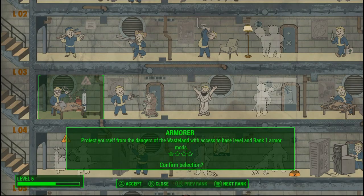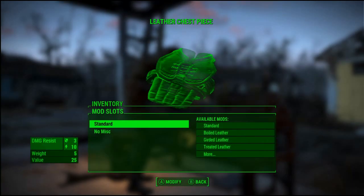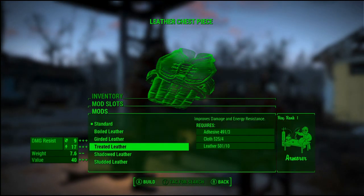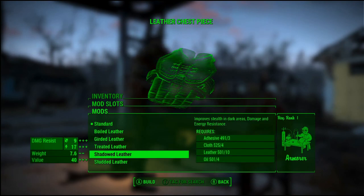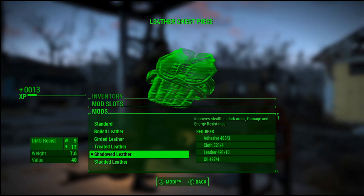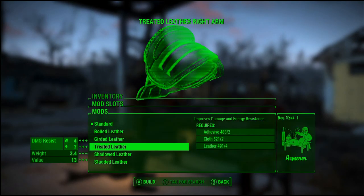Perk 2: Armor. DT works differently in Fallout 4 — you need loads of it, but at the same time staying light on your feet is key. With Armor, you can upgrade your gear at will, adding powerful bonuses that would otherwise take forever to gather from vendors.